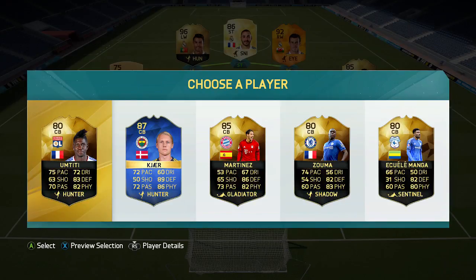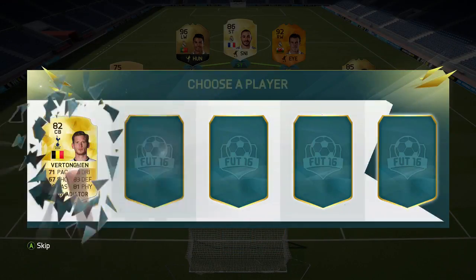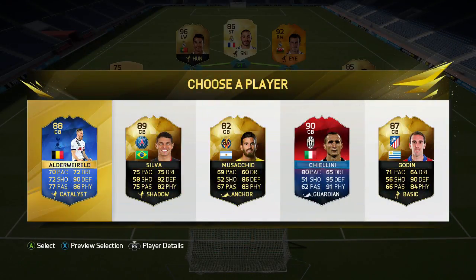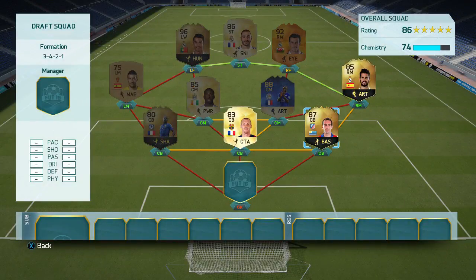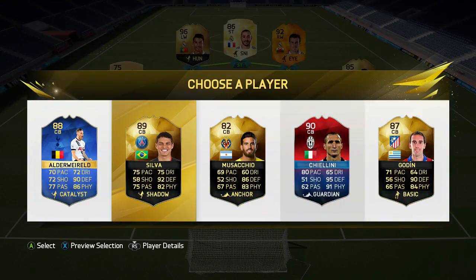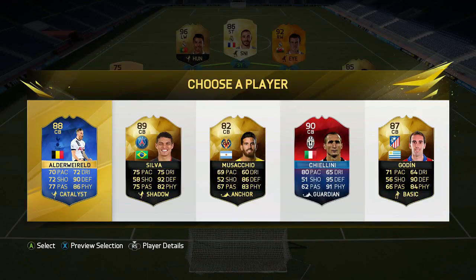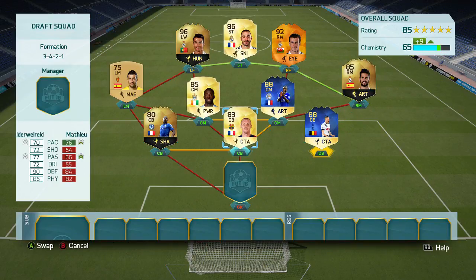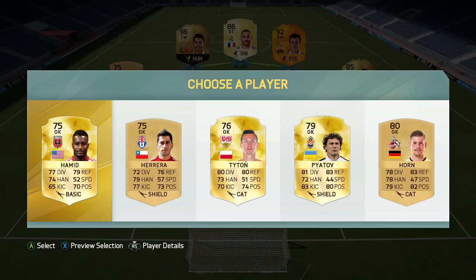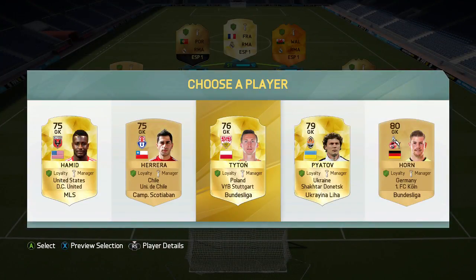Into the defense now, and we are playing three center backs. Playing draft mode with three center backs can be a gamble, because there are a lot of fast wingers, and if they outpace them, you're literally done for. I'm going with Zouma as our central center back, Mathieu on the right-hand side. Choosing the final center back was tough — we had Godin, Silva, and Alderville. I ruled out Cialini for no chemistry links, and I'll put Alderville on the left side. For goalkeepers, none had chemistry, so I'll wait on the bench subs and hopefully get one with some relevance to the squad.